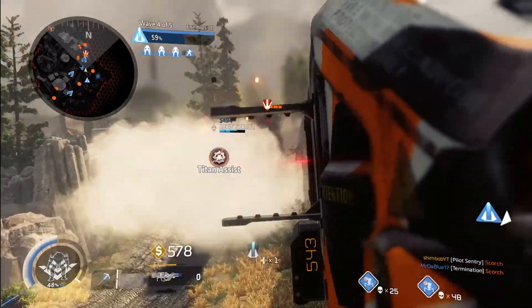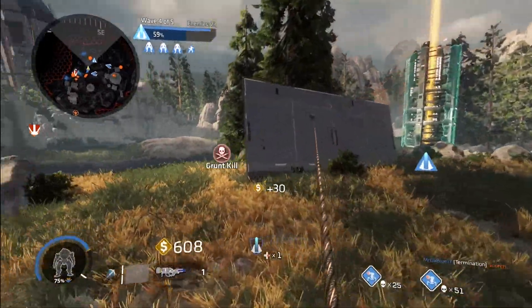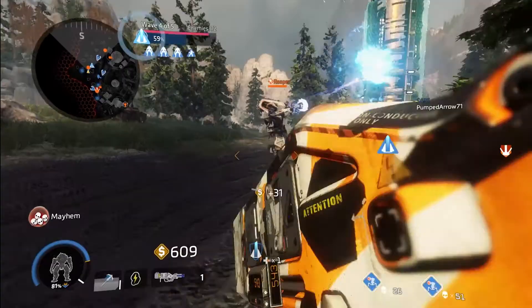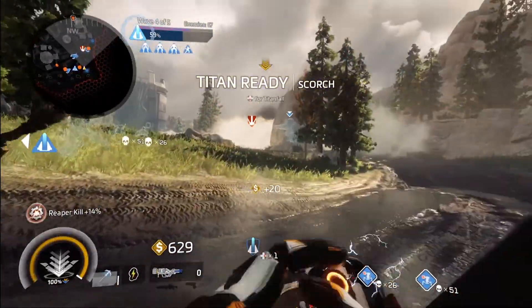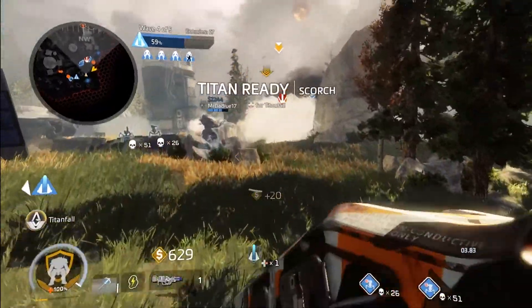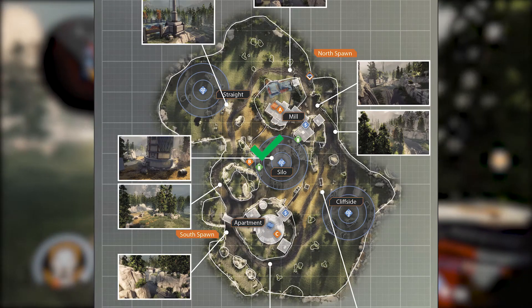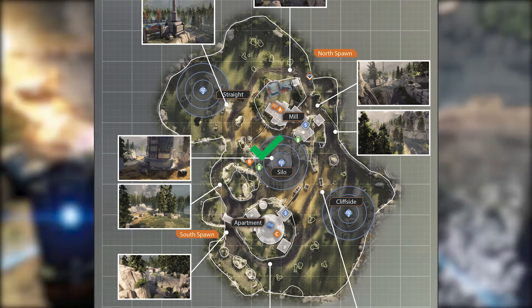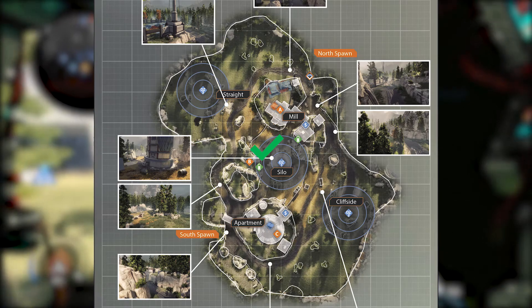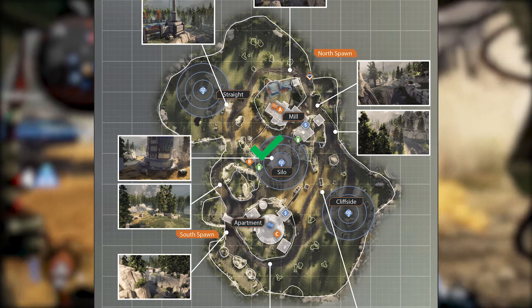As far as utilities and purchasables on this map, we want to be focusing on turrets over arc traps, mainly because there are a lot of flyers that come into this map and turrets are really good for picking them off. If you are going to put down arc traps, I recommend putting them just on the enemy side of the big pillar in the middle, because most of the titans funnel through that way anyway, so it helps slow them down and stack the damage.